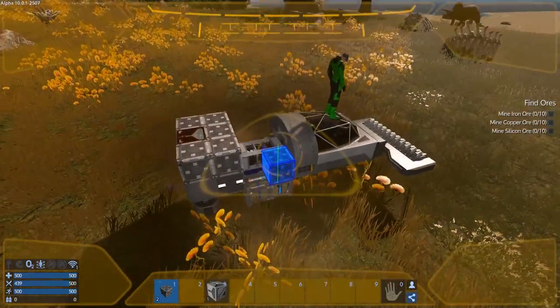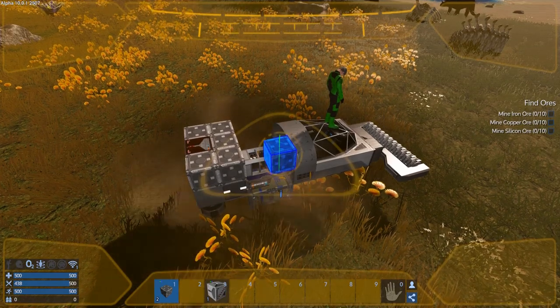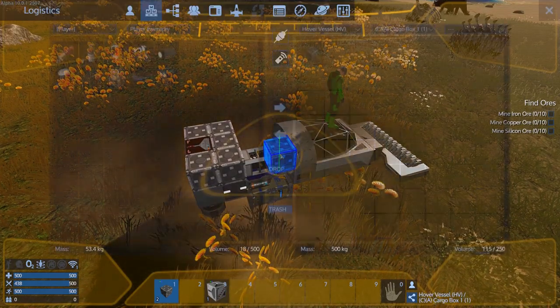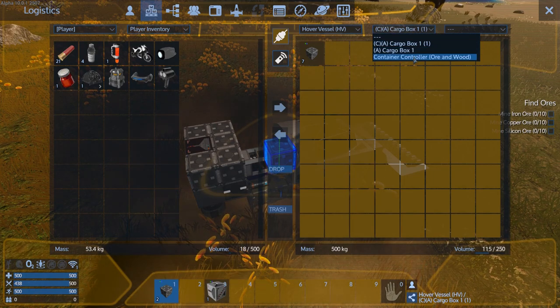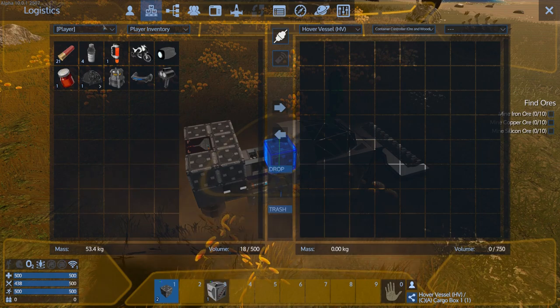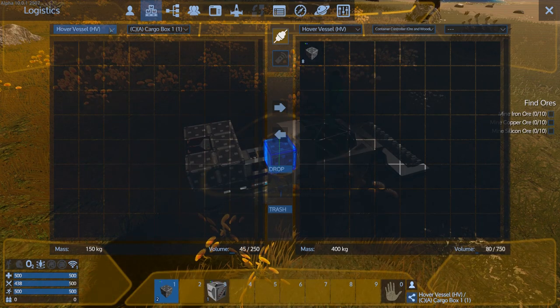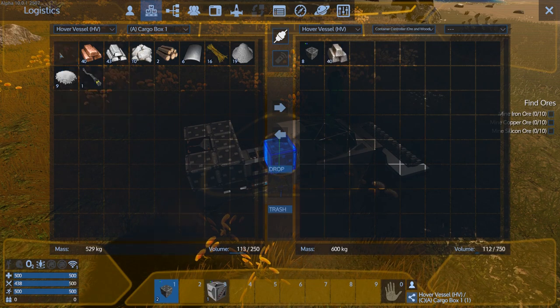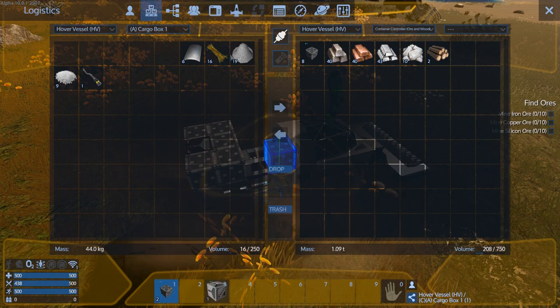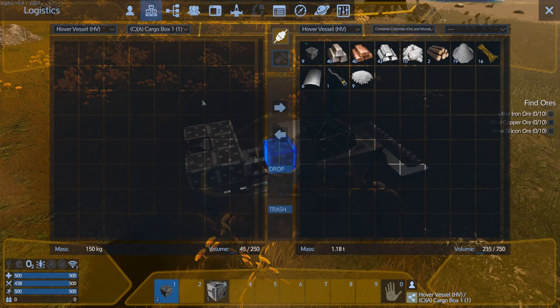Okay, so now from here that should be big enough. We've got more controller — 750, excellent! Let's go like this, put that in there. We can put here — you know what, let's just transfer everything there for now. Yeah, get it all out.